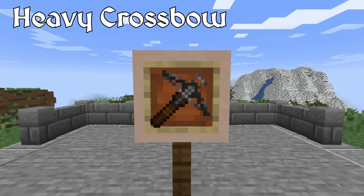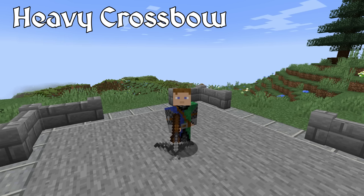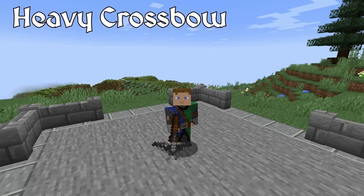The crossbow is another iconic weapon from the European Middle Ages, although it was used in parts of Asia before this time period. Improved material production in the Middle Ages allowed for more powerful crossbows to be developed, becoming very deadly weapons by the end of the Middle Ages. They were more user friendly than bows because they only required strength to load the crossbow, not to aim and fire it as well. But they were slower to load and more expensive to make, especially when they started to use higher quality metals. One famous unit that used this weapon were the Genoese crossbowmen from northern Italy, who combined crossbows with pavise shields to protect themselves while reloading.